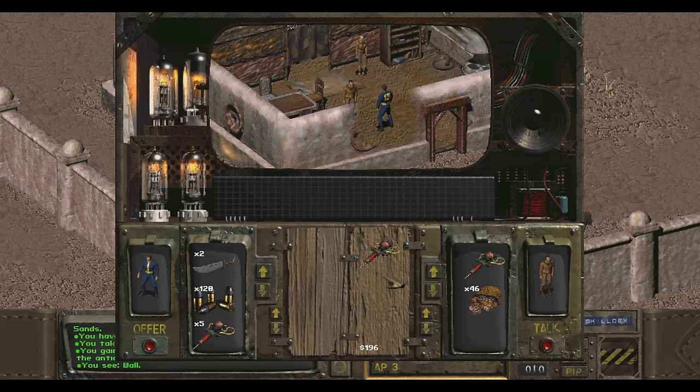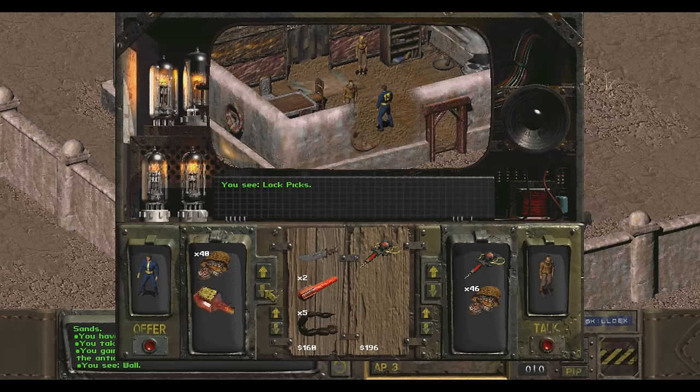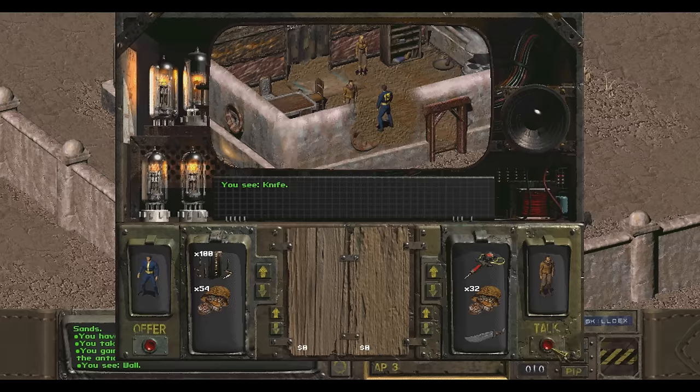Let's see what he has to barter. He's got some of these - that's quite cheap by Fallout 2 standards anyway. I don't think I can afford it, but we do have a lockpick set, that's quite nice. I can give him all of these and it's not gonna be enough. Well, there we go - it is enough. 210. Take all that junk.